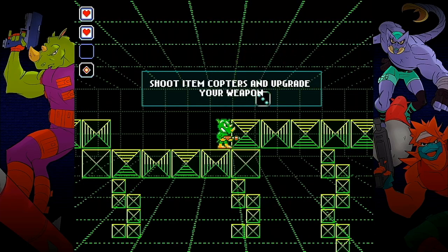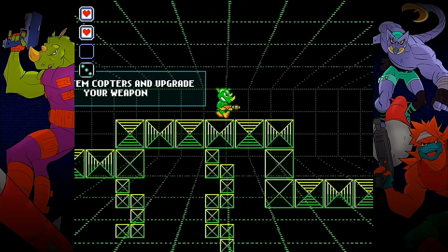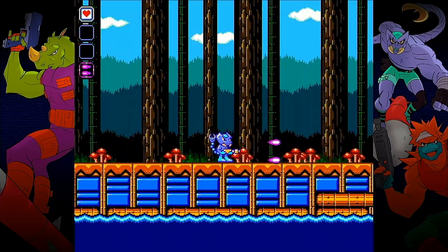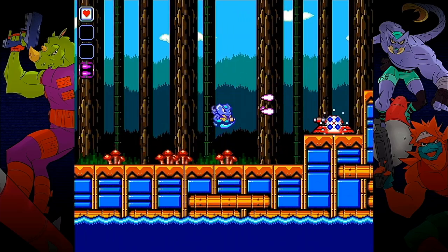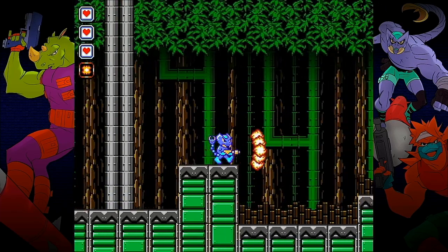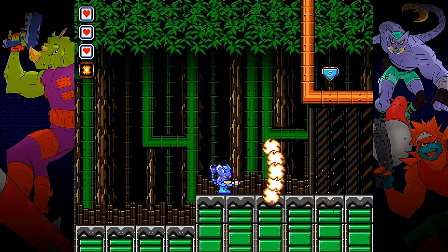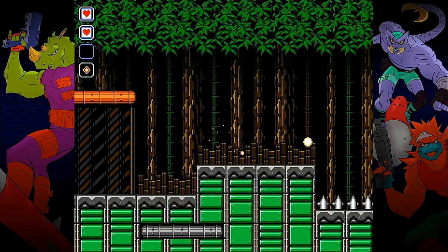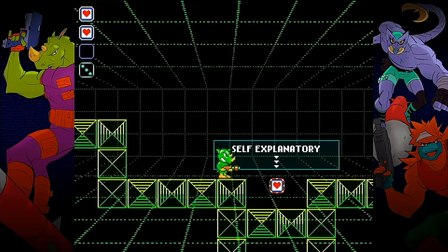Further up in the tutorial we encounter a robot carrying a weapon upgrade, and there are several of these in the game. They basically affect our projectile pattern in various ways. In the top left of the screen we see our health indicated by health containers, and below our health is an icon that displays our current weapon. Taking a hit will remove our weapon upgrade and will also cost us a heart.